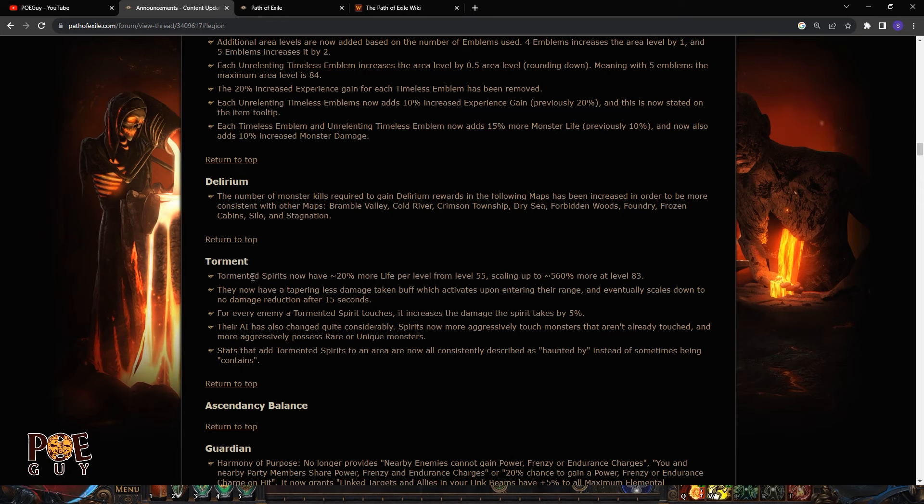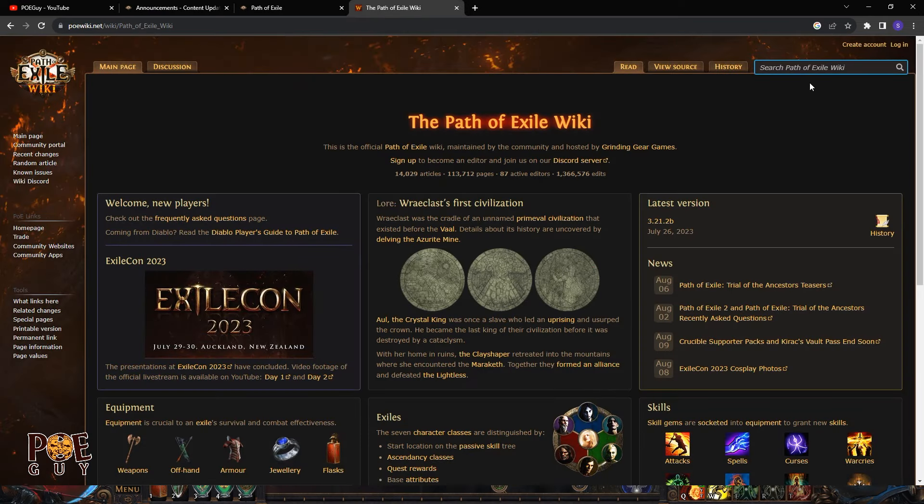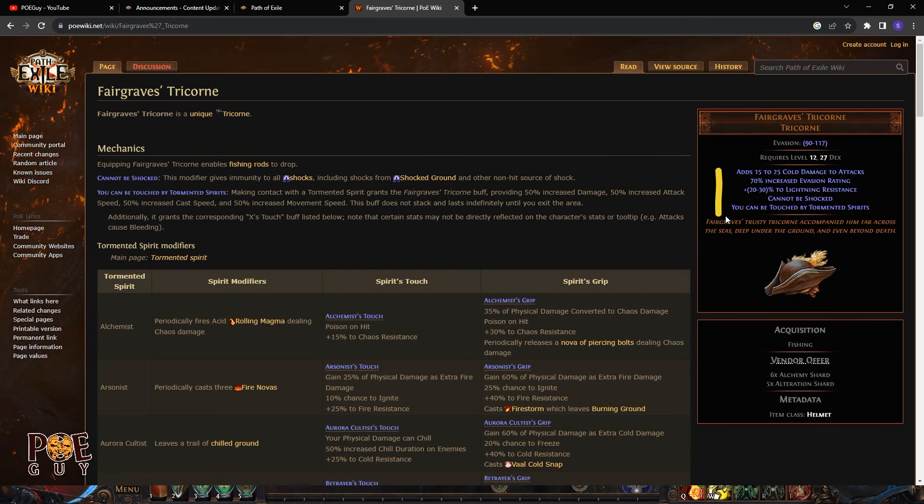Torment spirits now have up to 560,000 more life. This is important — usually when you met a spirit in your map you one-shot it because it had so little life. Now you won't one-shot it. This is a great change because torment spirits will die hard and can possess you. In the new league, torment spirits can possess the player, giving you the attack speed and other modifiers that they used to give to monsters.